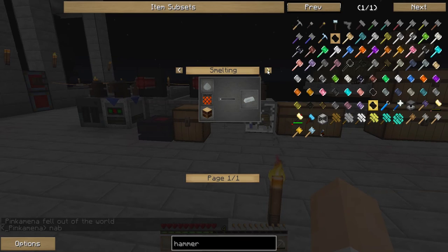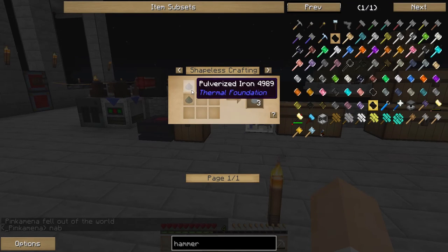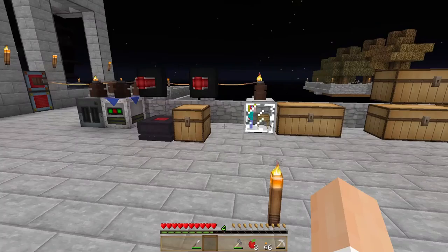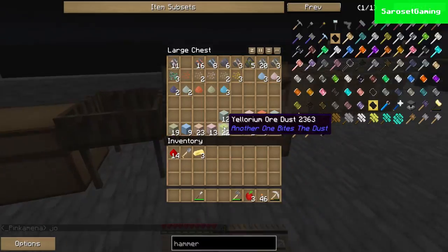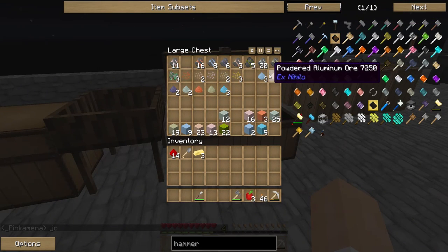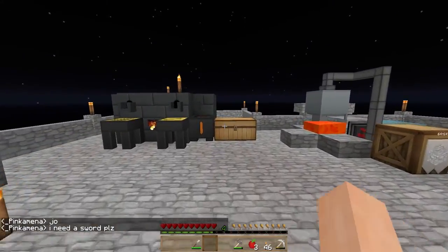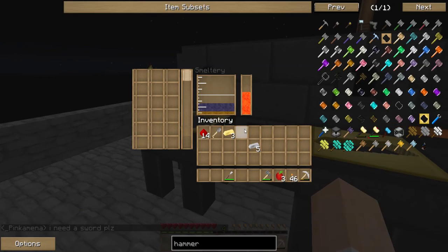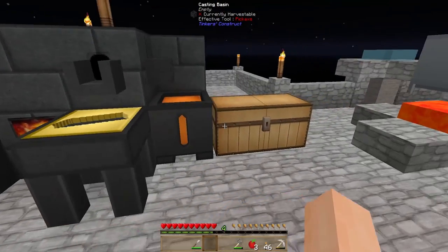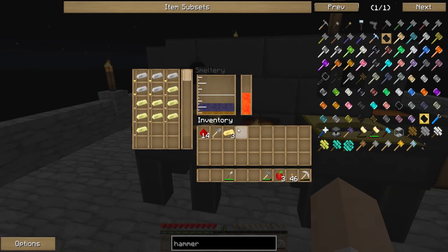Invar is really easy to make — you just need iron and nickel. We got those. We need to collect some iron and nickel. I guess I didn't have any iron left. We are going to smelt those with some nickel — it's the same as ferrous ore. Let's melt those.